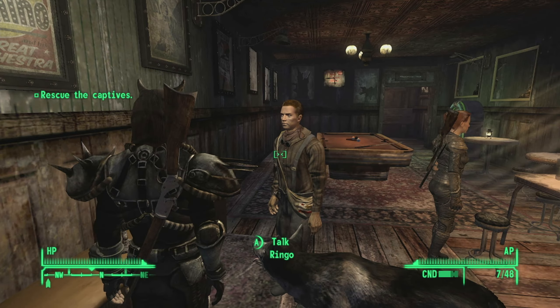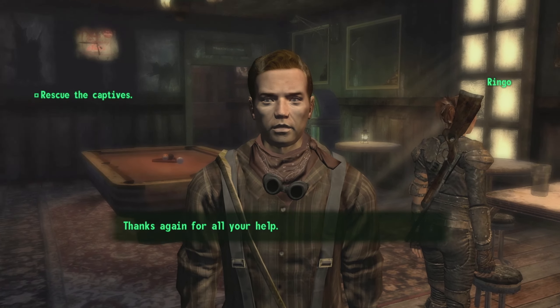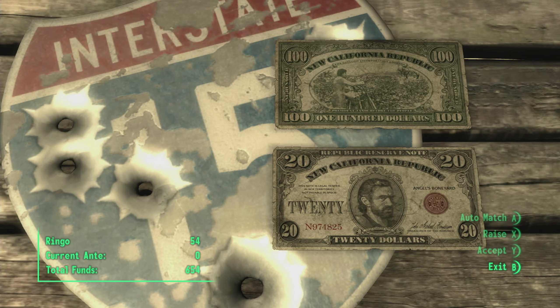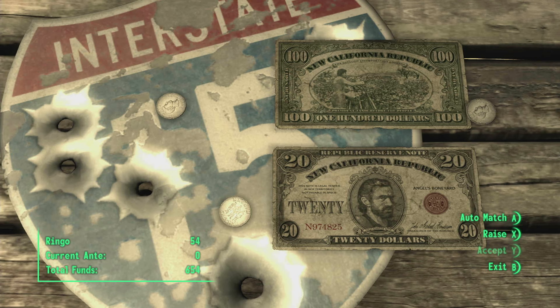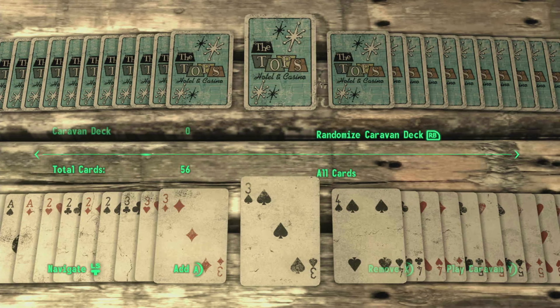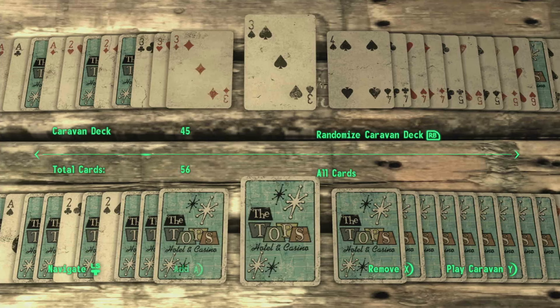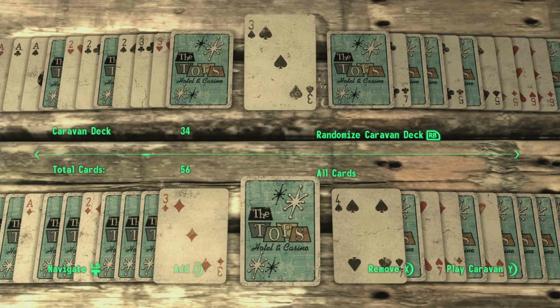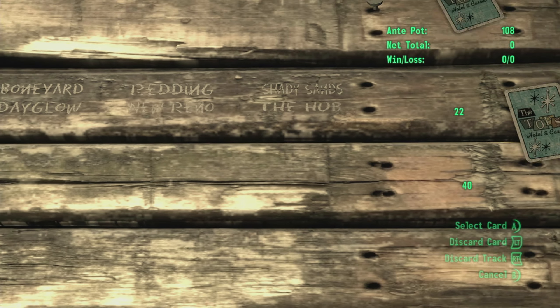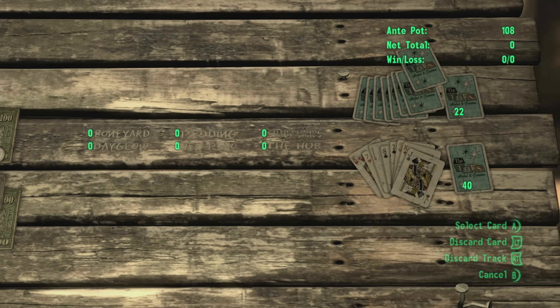The rules of Caravan: your goal is to create three caravans that range between 21 and 26 in value. Anything above or below will not win you the game, and you need to win two out of three in order to win the entire hand. Whenever you place your cards in the middle, you have three cards that you place first, and that's what you play off of for the rest of the game unless it's removed.